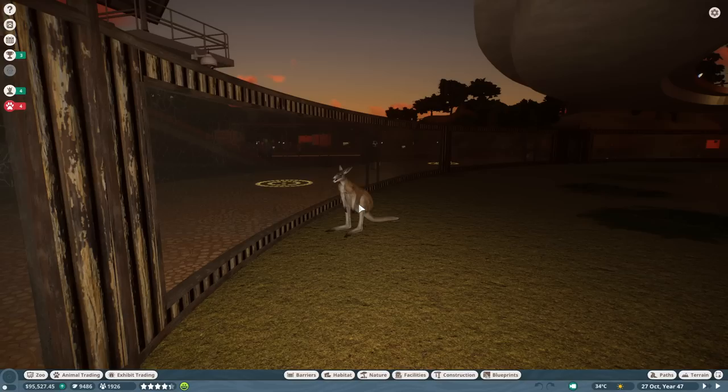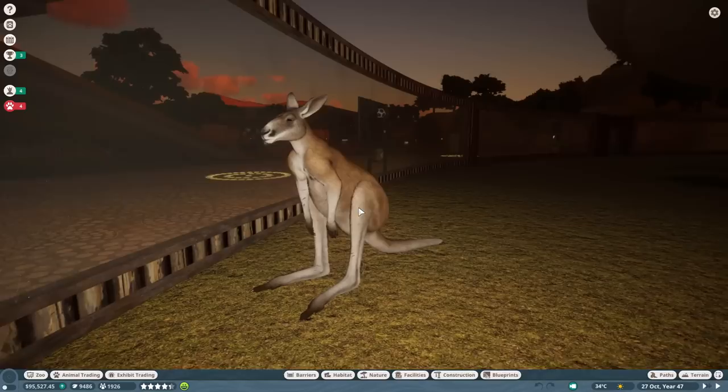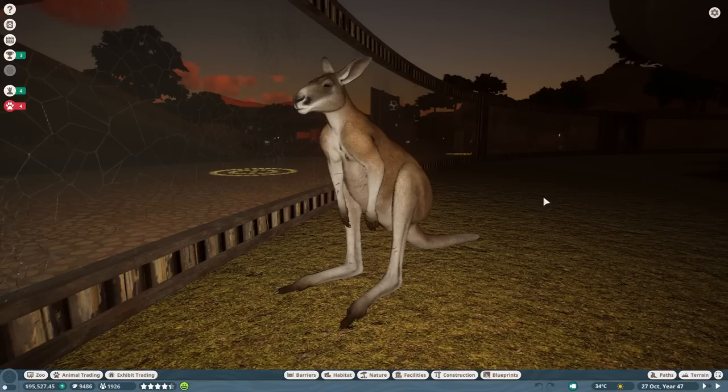For example, Buddy the kangaroo came in with what I'd call an Elon Musk child's name, so we had to rename him. Skippy was a popular suggestion, but it turns out Skippy is actually a different type of kangaroo — not a red kangaroo — which isn't the biggest deal since the idea is still there. It was also pointed out that Skippy is actually a female kangaroo, and we needed a name for our male kangaroo.